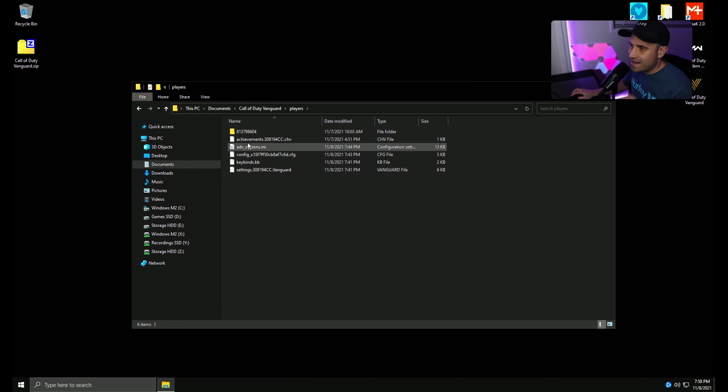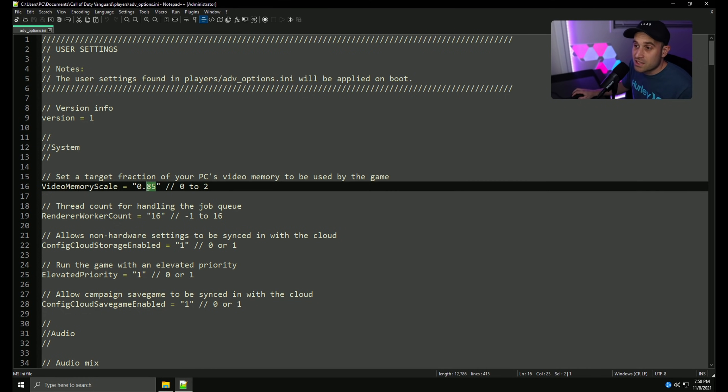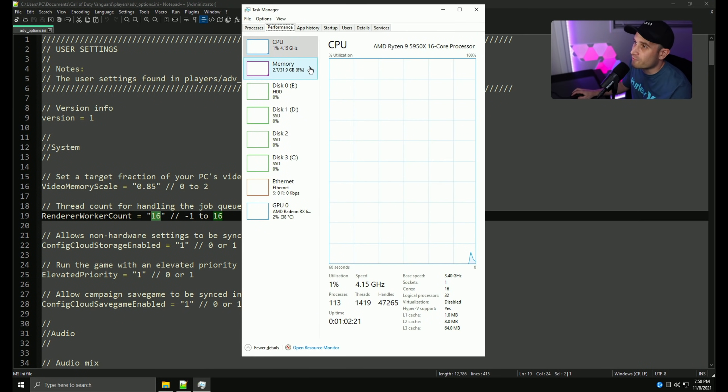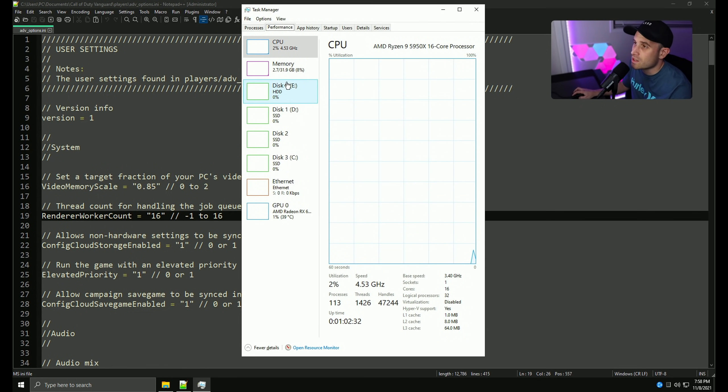Let's quickly talk about the config and editing it. Not too much you can do in here, even though it looks like you can do a lot. I've tried playing around with this stuff and it keeps resetting all the graphic settings back to the highest or default. As far as video memory scale, that should be set correctly automatically. Some people have an issue where it sets it too high, so if you feel like it's too high, you can set it down a little bit. Render call work account — this is a little bit different to the Modern Warfare engine. Go to Task Manager, go to Performance, go to CPU, and check how many cores you have. I have 16 — set it to your cores. The game should usually handle this properly, but make sure it does. Set this to your actual cores, not your threads.